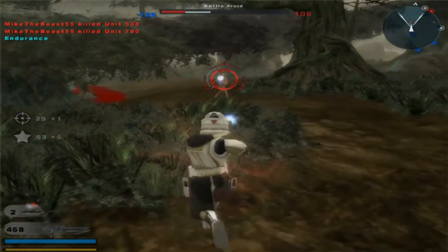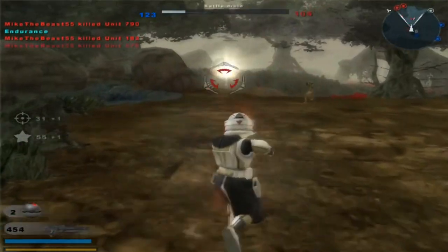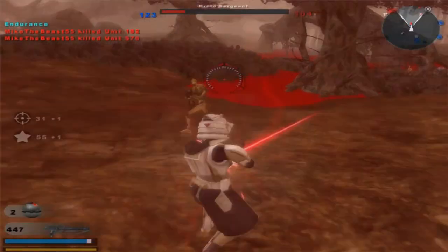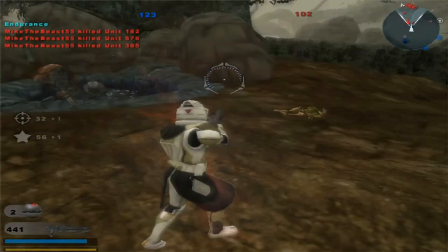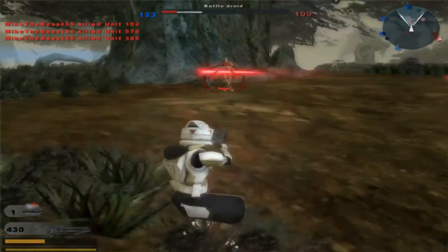We've got a droid — one shot, one kill! The enemy has taken a command post. Oh yeah, looks like there's some AI problems there. Another command post for the Republic — hostile reinforcements are being depleted.